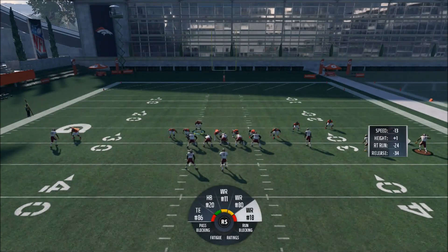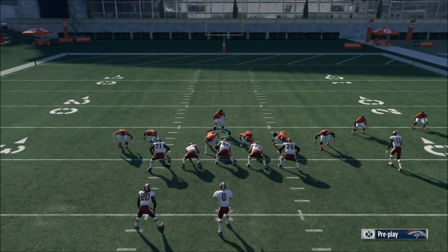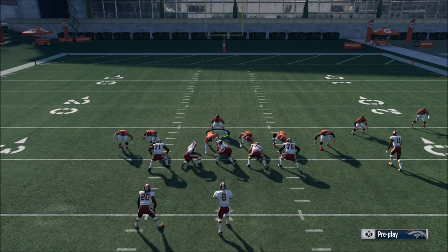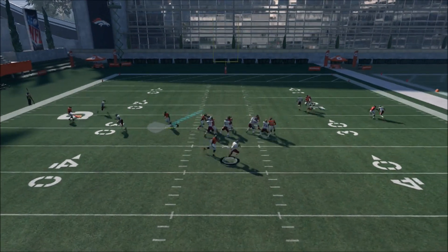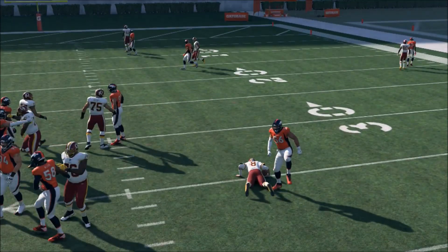I'm going to be covering Robert Kelly in man coverage by myself. I like to put myself in a hook zone because I feel like it works a little bit more. And as you can see right there, Shane Ray comes around the edge and gets the sack.